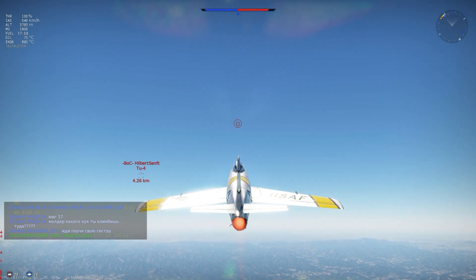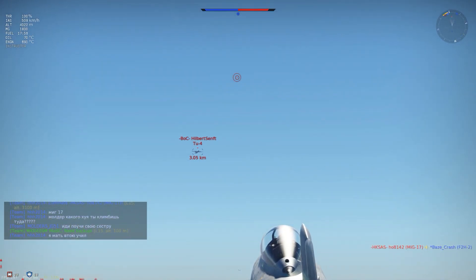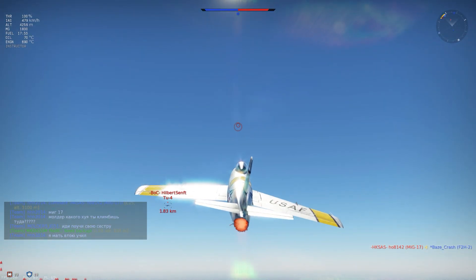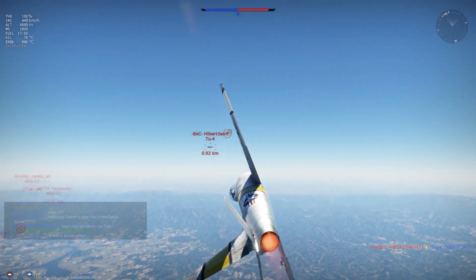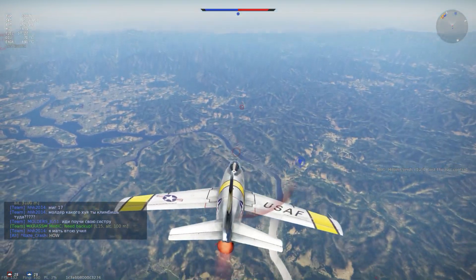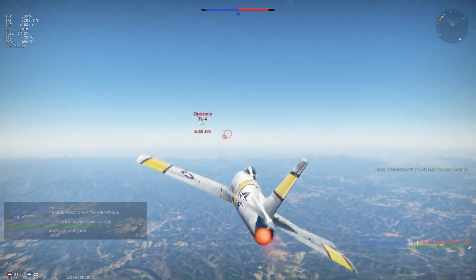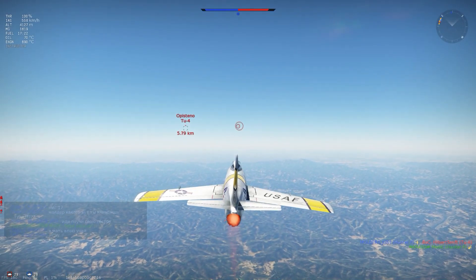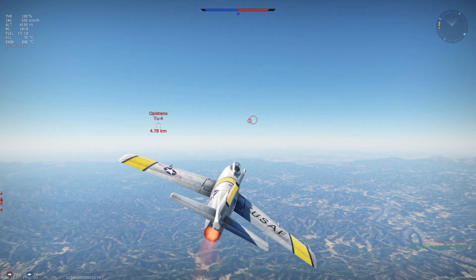The other thing I hate is the Tu-4. I try to get into a decent position to attack this Tu-4 — aiming for the wing, trying to set the fuel tanks on fire, maybe a pilot snipe. Wonderful critical hit — and then my teammate Hunter steals the kill. This is again a problem with 50 cals.